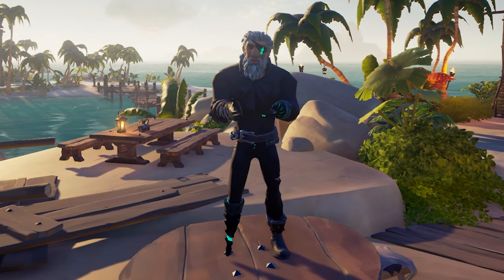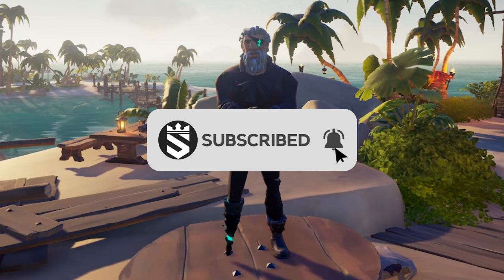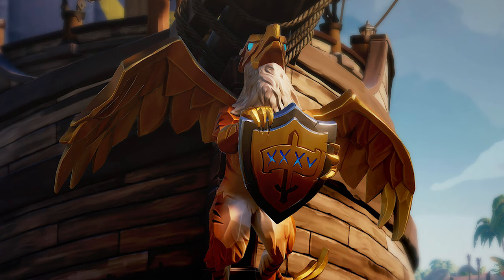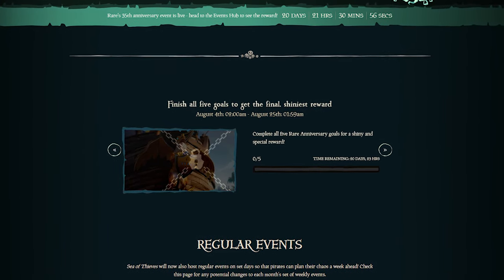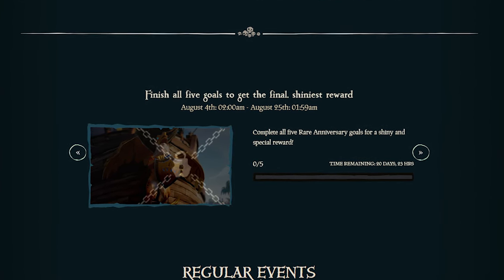Today I will tell you how to get the Rare Legend figurehead and how to find all 5 Easter Eggs. Sea of Thieves is celebrating Rare's 35th anniversary with a new event based on special Easter Eggs from Legendary Rare Games. You have to find 5 Easter Eggs in total to receive the Rare Legend figurehead. On SeaOfThieves.com/EventHub, also linked in the description down below, you can check which Easter Egg you have already found and how many you still need for the figurehead.